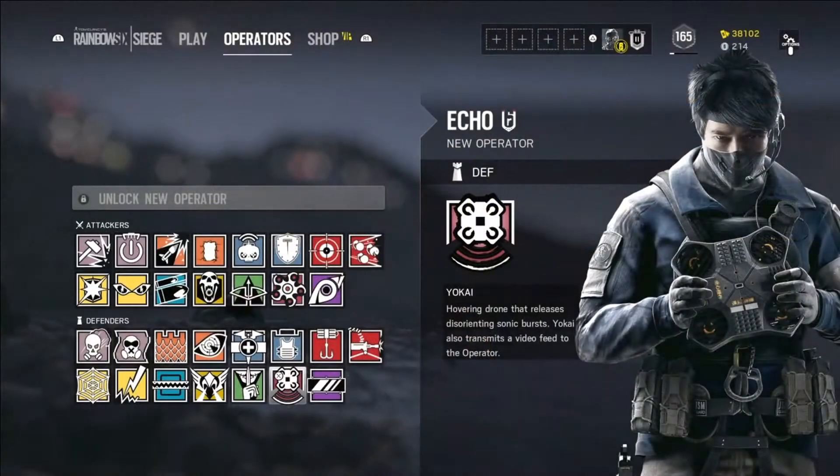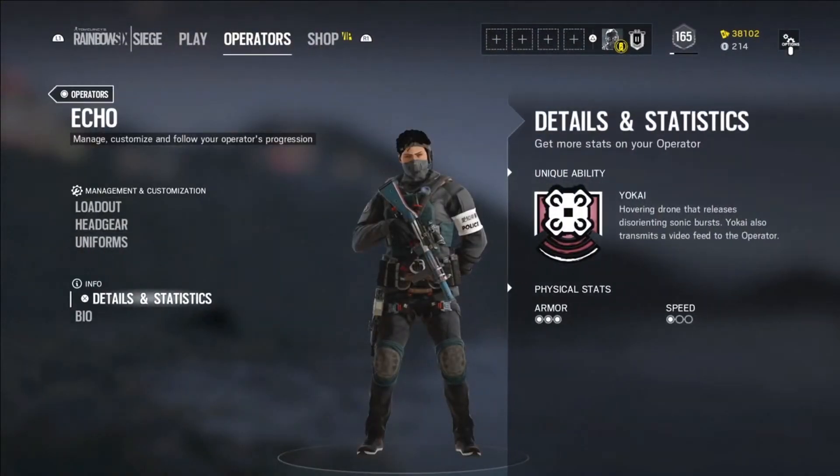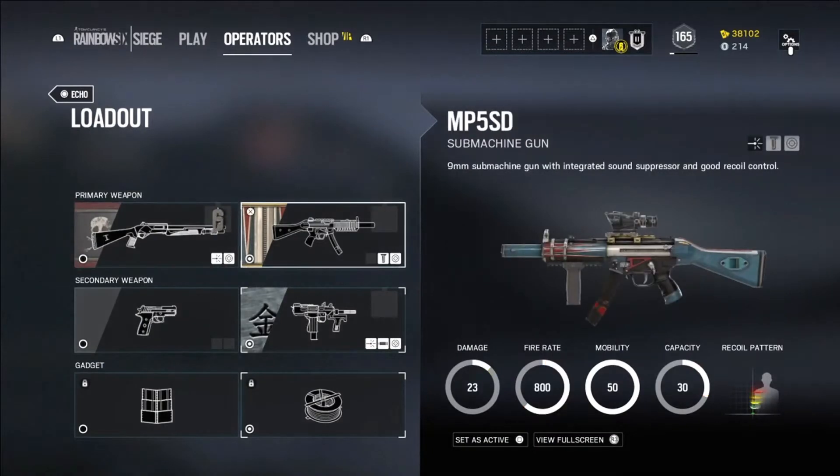Echo is a low speed, high armor operator with a Yokai drone that has some interesting features I will get back to. He can choose between two primary weapons: the MP5 SD with an attached silencer and the option to use an ACOG, and the Supernova pump action shotgun.